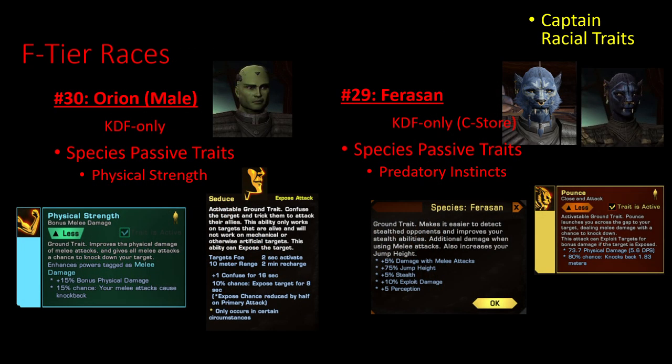The worst one by far is Orion males. The only thing they get in their passive racial trait is Physical Strength, and this is a trait that most of the races in the game are able to access. You can use an additional ground trait to get the Seduce trait, however this feels really bad because Orion females actually have this trait embedded in their racial trait along with something else.